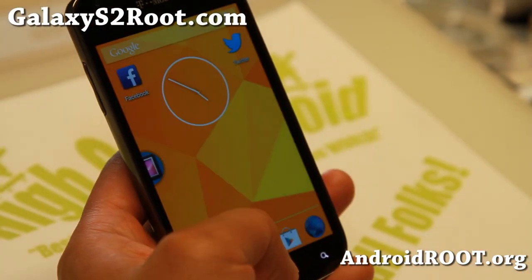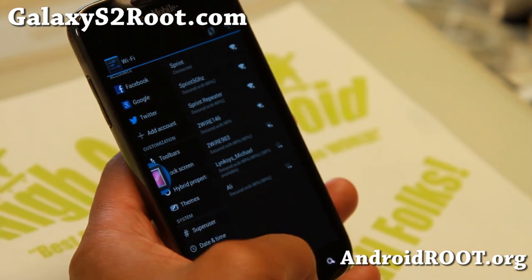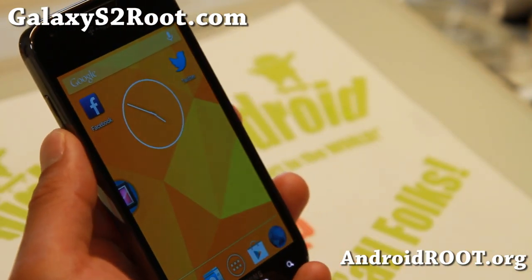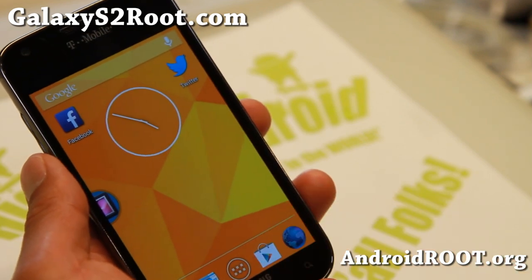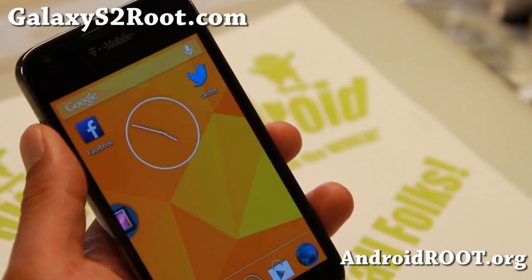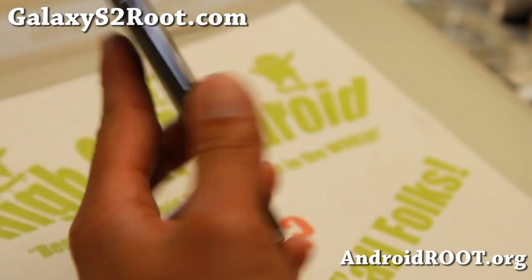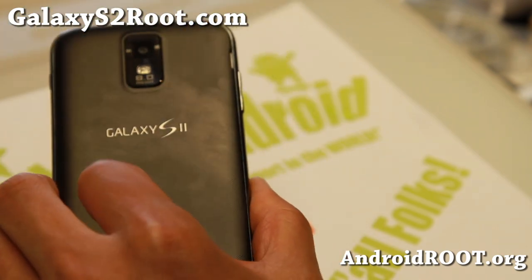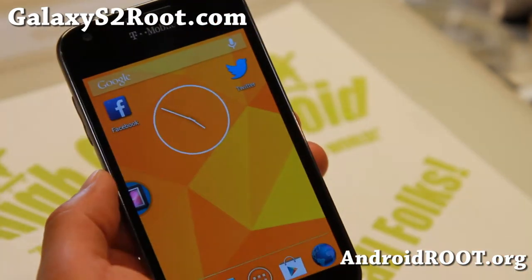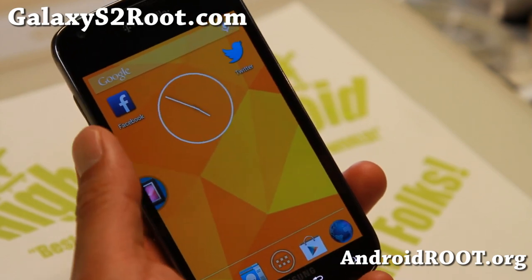Check out the latest Paranoid Android 3.65 — it should be coming to other Galaxy S2 variants soon, but the T-Mobile Galaxy S2 gets it first. If you're looking for a good TouchWiz ROM, try the Jedi Mind Trick Jelly Bean ROM at GalaxyS2root.com. Don't forget to sign up for my email list for weekly ROM tips and updates, hit the like button, subscribe, and have a great flashing weekend — stay high on Android!